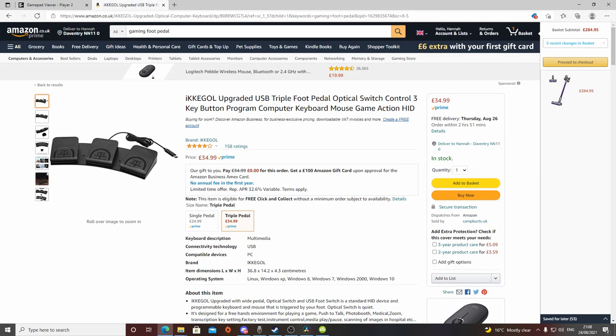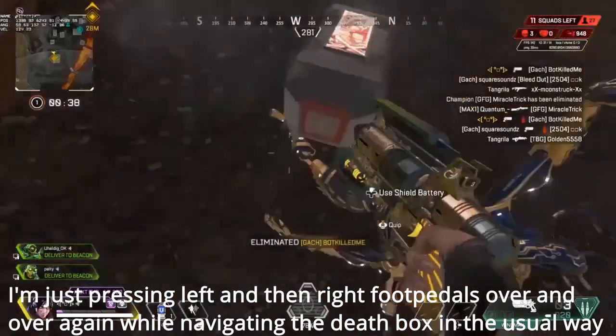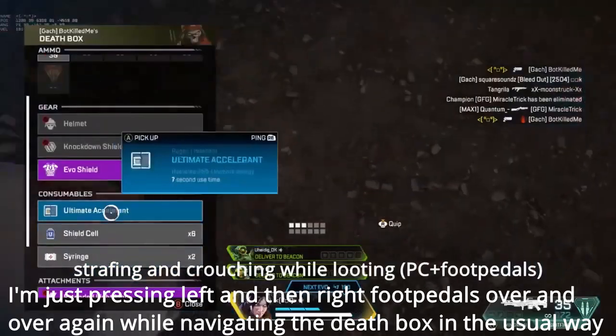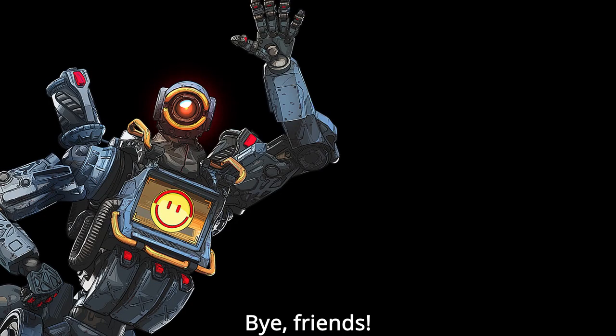That's where this next method comes in — you're going to need a foot pedal, such as the one on screen. You need to program your foot pedal so that left is left and a crouch input, and your right foot pedal is right and a crouch input. Once you've set this up, it'll look like this. Alright, my fellow PC controller bros, I hope you've enjoyed the video and no longer feel like you can't compete with mouse and keyboard in movement. Thank you.